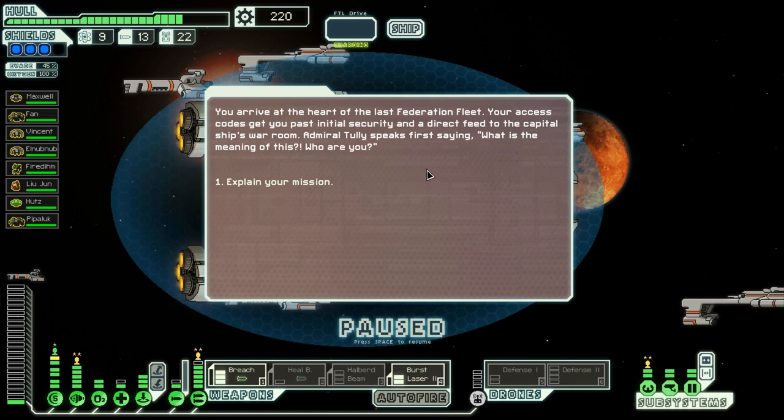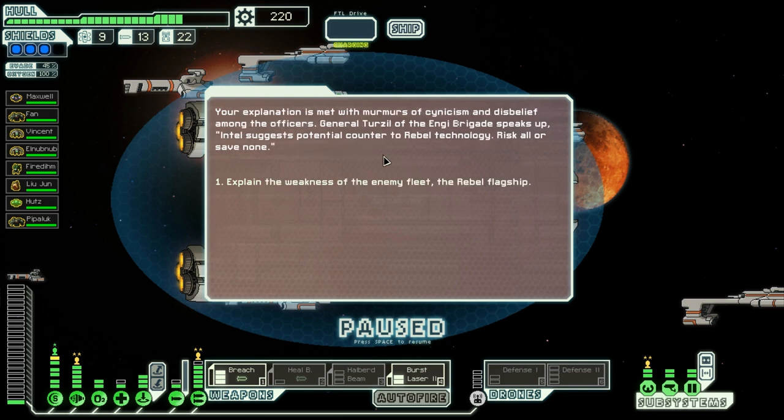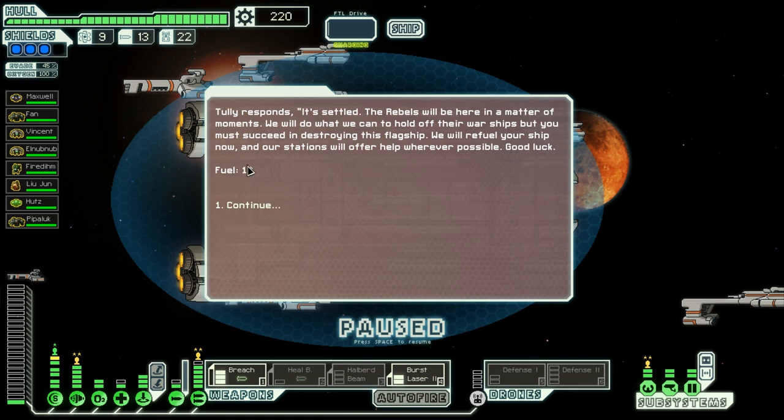You arrive at the heart of the last Federation fleet. Your access codes get you past initial security and direct to the capital ship's war room. Admiral Tully speaks first, asking who you are. We explain the mission — the weakness is the rebel flagship, we know this already. We get 10 fuel, which is good, and I need to deal with the rebel flagship.